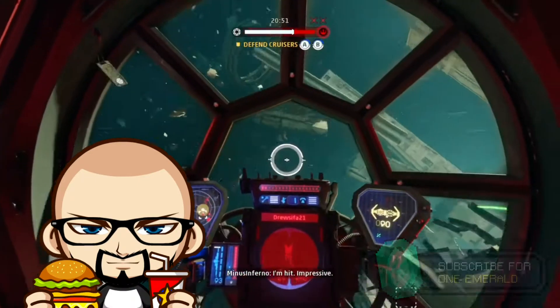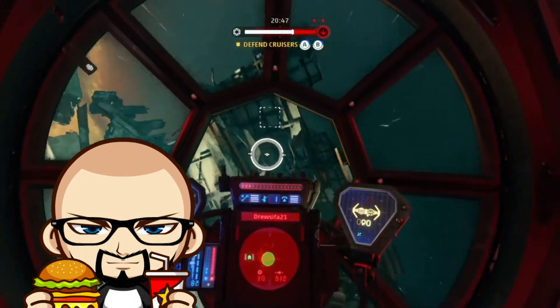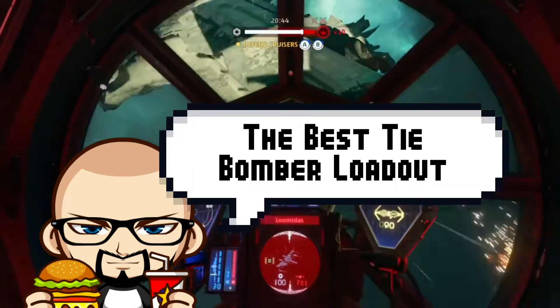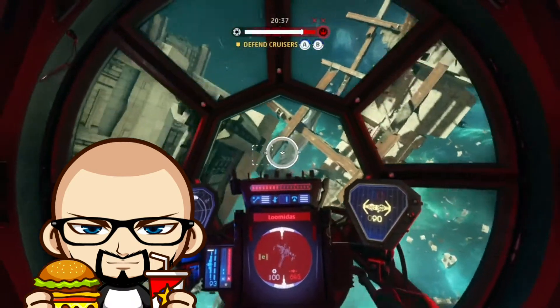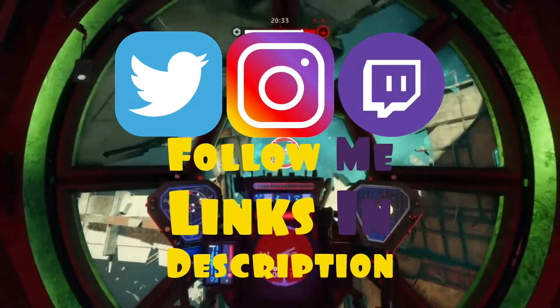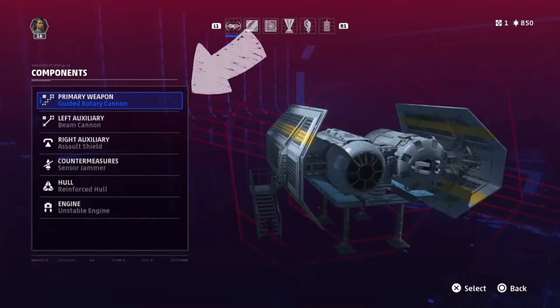Thank you for joining me again for another Star Wars Squadrons loadout video. Today is my personal favourite on the Empire side and that is the TIE Bomber. The TIE Bomber is an absolute monster at dishing out damage and at taking damage, although you sacrifice a lot of speed and manoeuvrability. But with this build you'll be able to take down starships and capital ship systems in one go.